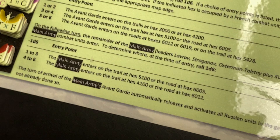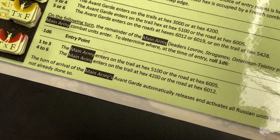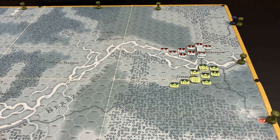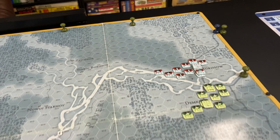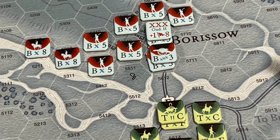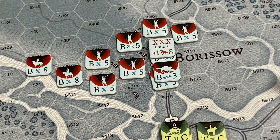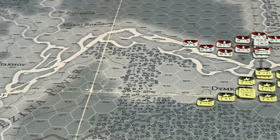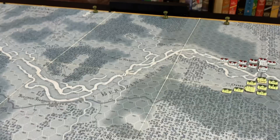The avant-guard of Kutuzov's army enters at a rolled location from a list of possible hexes, and the rest of the army enters on the following turn. So in this 25-turn game, the Russians enter in force by turn 15, meaning the French have to move fast. They're battling not only the Russians but also weather conditions - not all units can move at their full movement allowance. Infantry have five movement points, cavalry eight, but only if within command range of their leader.